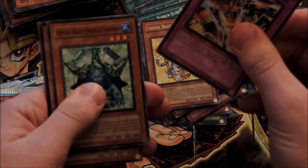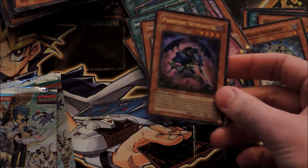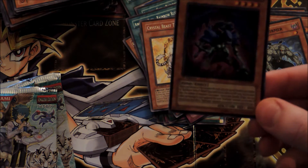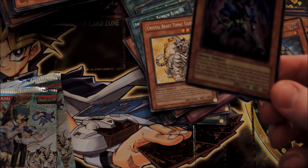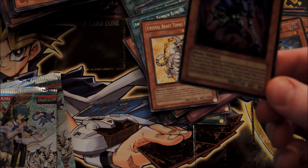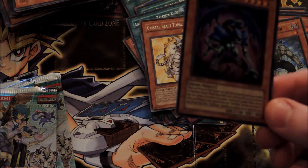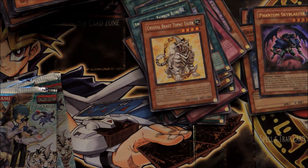Triggered Summon, Emerald Tortoise — hello — Phantom Skyblaster! First Ultra, alright! Not bad. When you flip summon this card, you can Special Summon any number of Skyblaster tokens — Level 4, Dark Fiend-type, Attack 500, Defense 500 — but not more than the number of monsters you control. During your standby phase you can inflict 300 damage to your opponent for each Skyblaster monster you control. If you activate this effect, Skyblaster monsters cannot attack this turn. Very nice card.